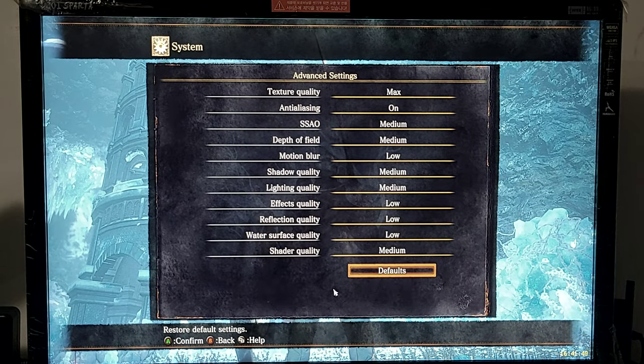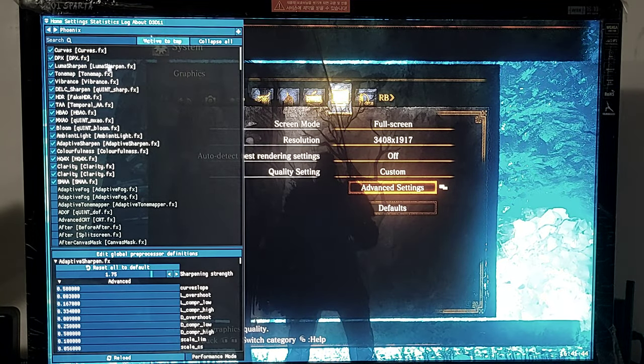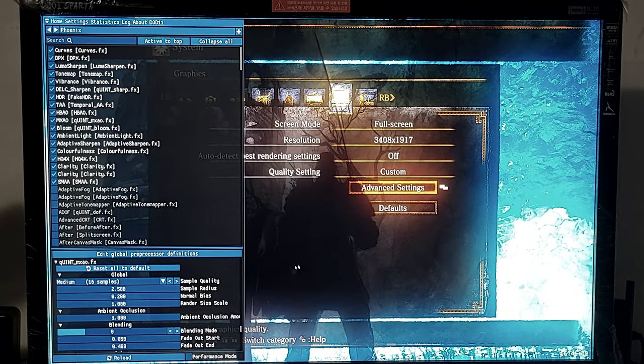Custom ReShade settings: Phoenix Undaunted ReShade, modified HPAO 16 times, MXAO 16 samples.